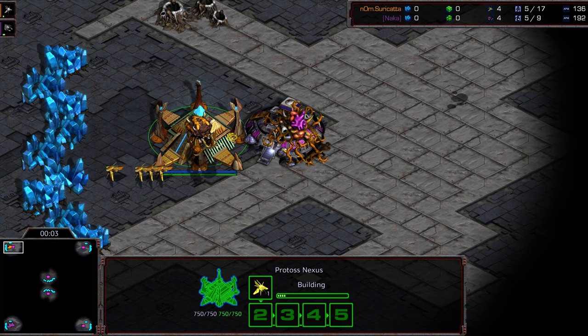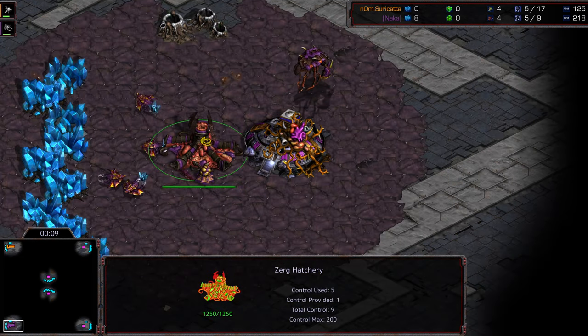Hey guys, welcome to the second match between Surikata and Naka. Upper left corner we have Surikata starting as the orange Protoss. Bottom left corner we have Naka as the purple Zerg.